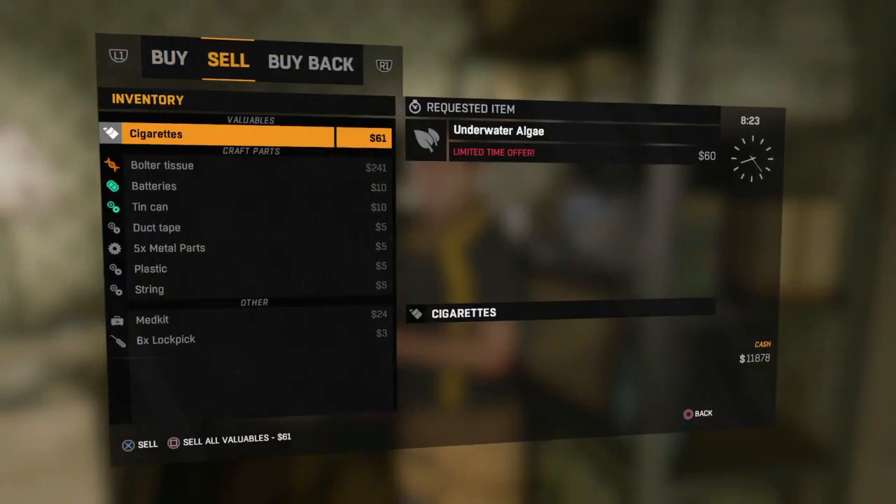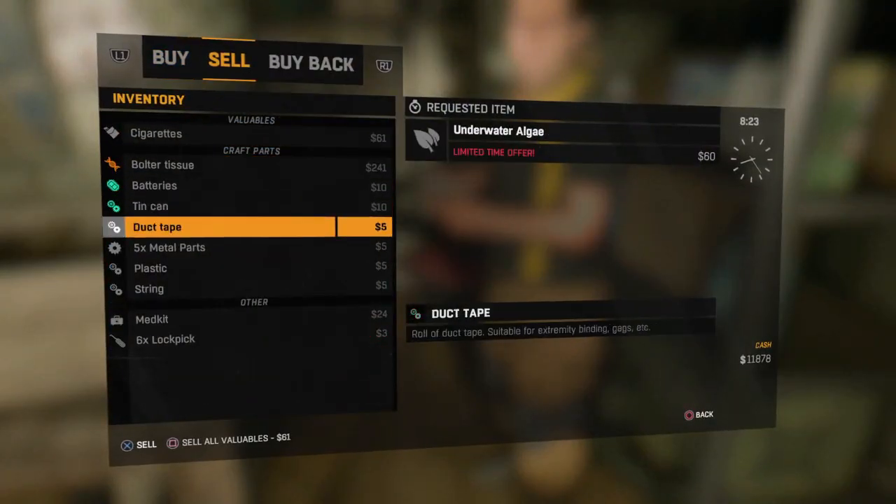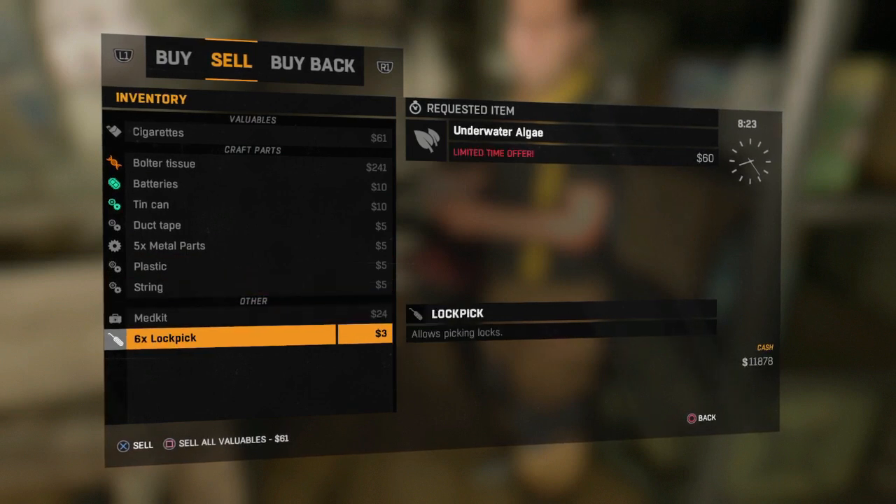Go to trade and make sure you have a valuable — that is really important. You need at least one, but if you think you might accidentally sell your valuables, make sure to get a lot of them and drop them on the ground so if you sell one by mistake you can buy it back.